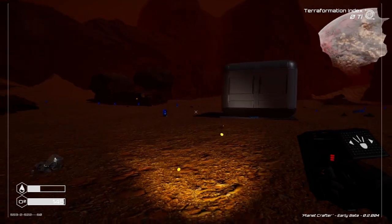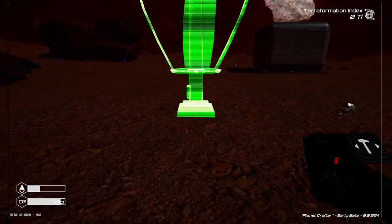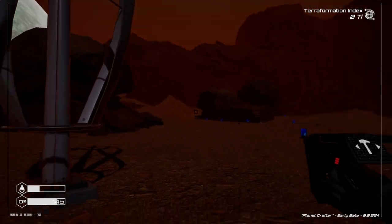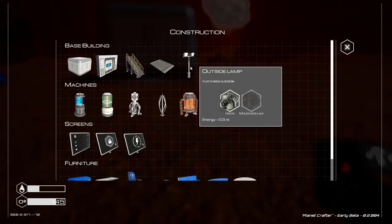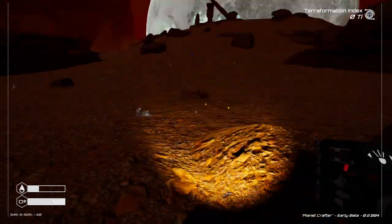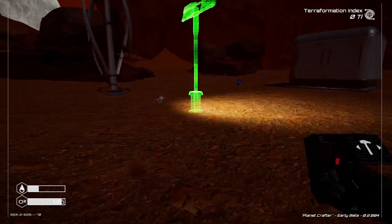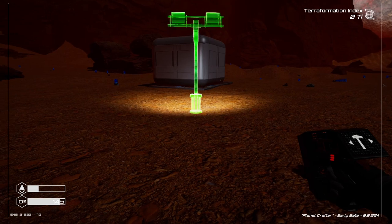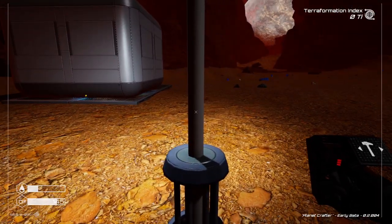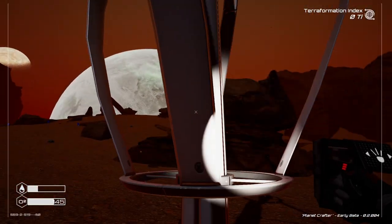Doing some electricity work before I go any further — putting down a wind turbine right about there. And there we go. Now let's put down the floodlights. They need magnesium. You can rotate placement with the mouse wheel, and it shows you the light cone before you even place it — that's pretty cool. There we go. That thing is using power from the turbine.